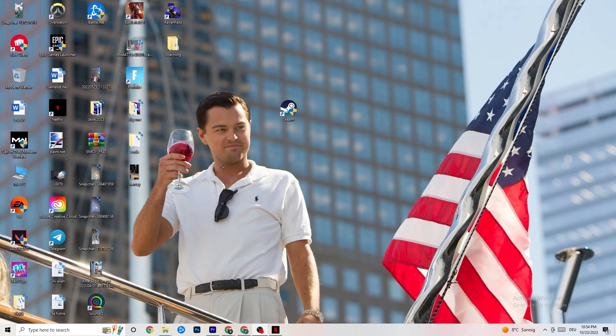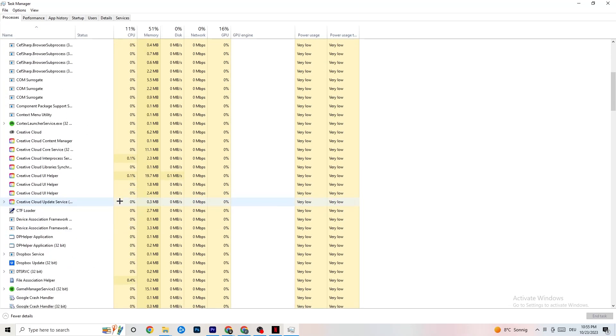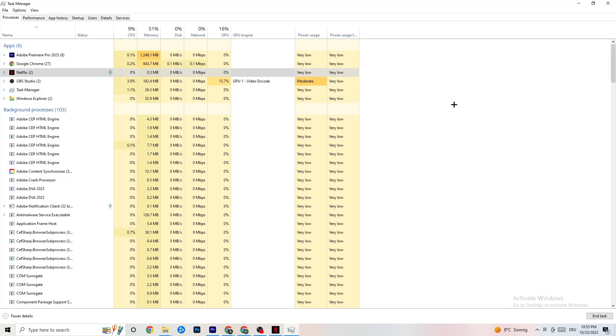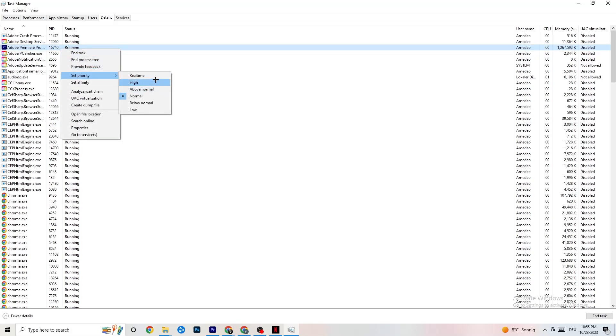Right-click your taskbar and open Task Manager. Under the Processes tab, end any tasks that are using too much CPU or GPU that aren't related to Windows itself — right-click them and select 'End task.' Once CPU and GPU usage looks healthy, go to the Details tab. Find your game or application in the list, right-click it, go to 'Set priority,' and choose either High or Real Time depending on what works better for your PC. This directs your system's performance resources into your game.